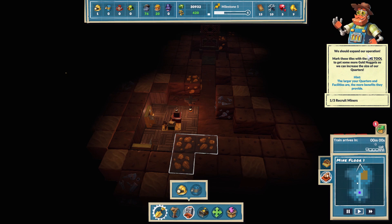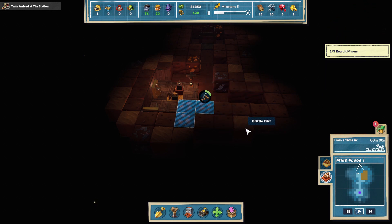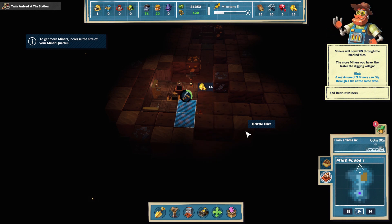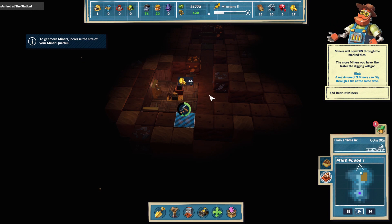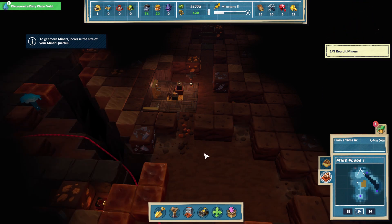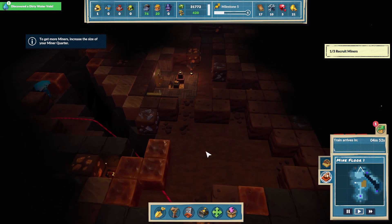We should expand our operational area - mark these tiles with the dig tool to get some more gold nuggets and increase the size of our quarters. Oh, cool! That automatically opens up area. I love this!